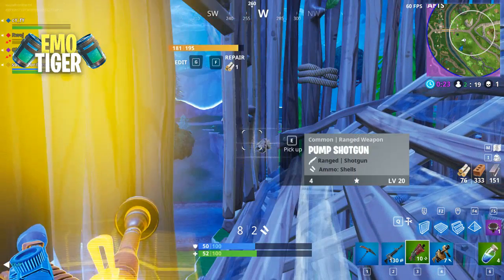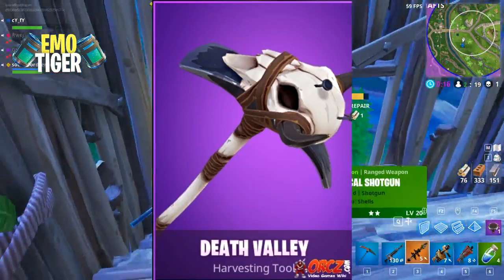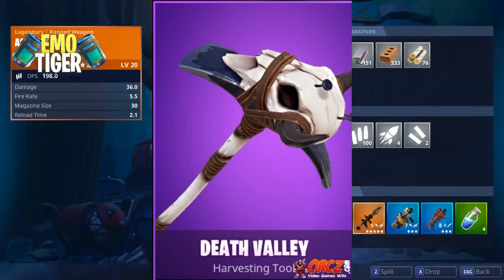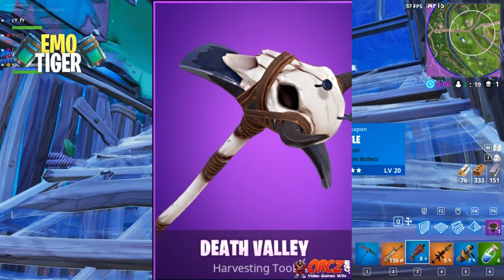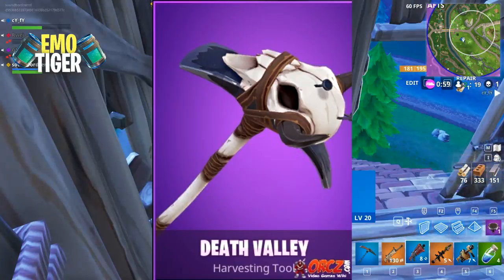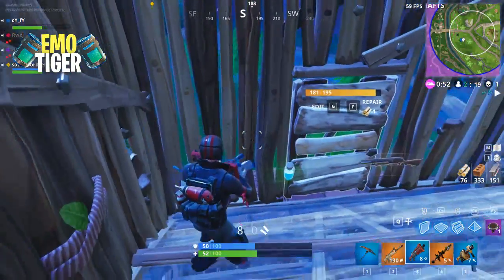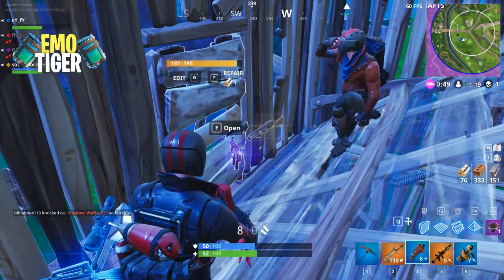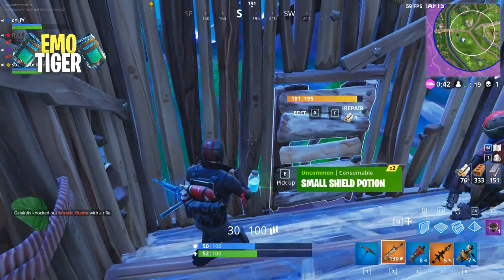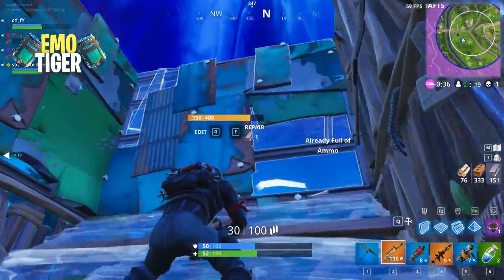Next I ranked Death Valley. It's a Halloween kind of harvesting tool that looks okay. I love the description — 'whenever you need a skull on a stick, the Death Valley pickaxe is there for you.' It's basically a skull on a stick, and the skull kind of pops a little bit. It looks pretty cool, but it definitely doesn't compare to what's coming up on the list.